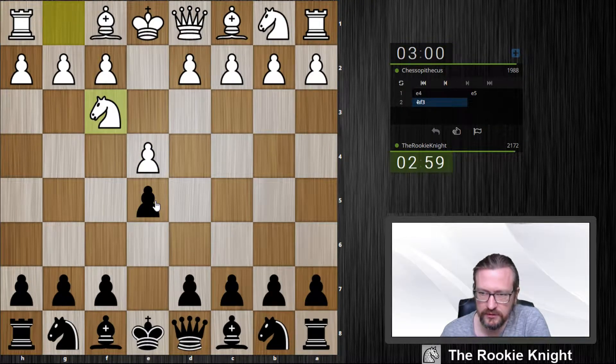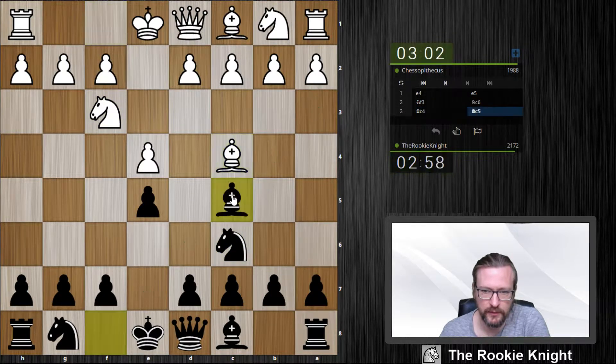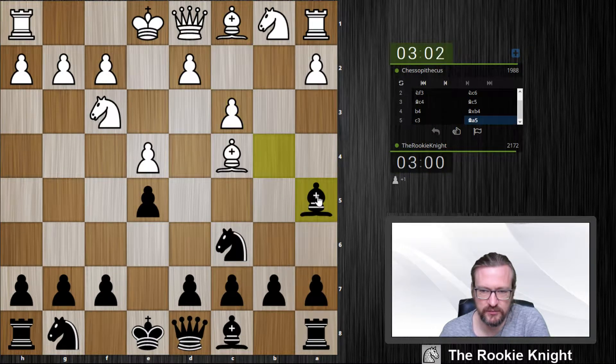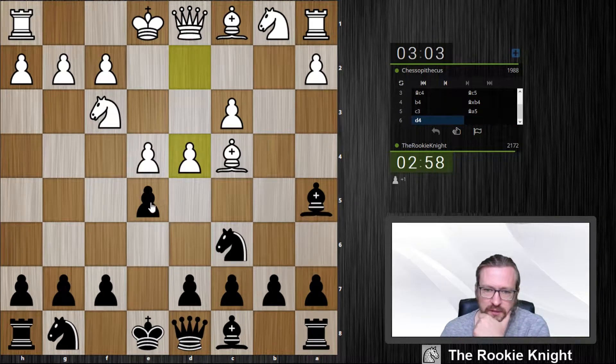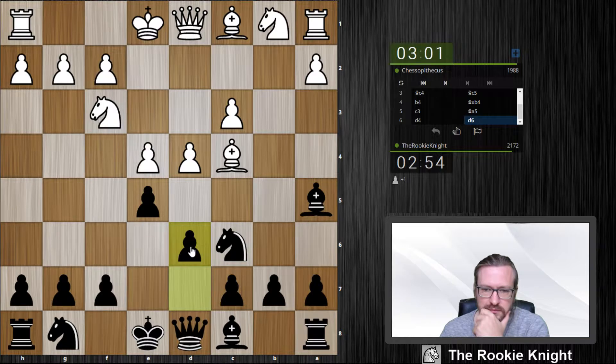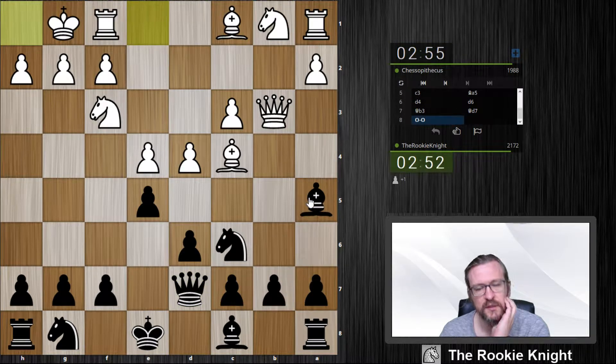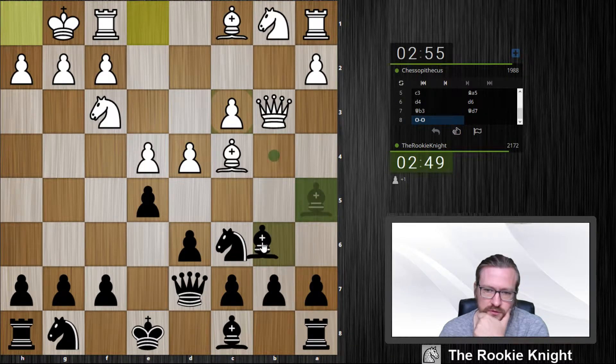Welcome to this video on the Italian Game. I just had this recently, so let's see if I remembered something. It was d6 and Queen d7. This is a position from a game a bit earlier, and I think after taking here I played Bishop b6. So d5, Bishop b6 — what about this position? It's the same, right?